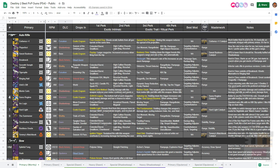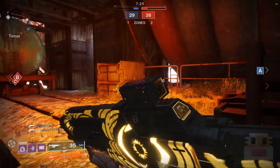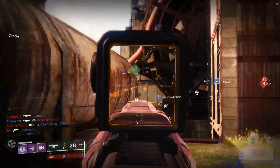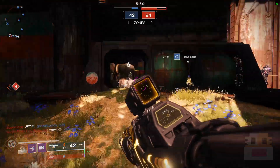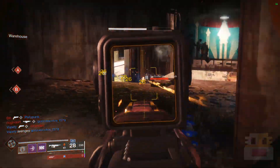The best weapon type in Crucible right now is Auto Rifles, claiming three spots in the top 10. Last season they had none, and this is due to a big damage buff in the Season of the Worthy patch notes — especially for Adaptive Frames, which got the most significant damage output changes. For RPM types: 360s fire too slow, 450s didn't get enough of a boost and have too much recoil from high-caliber rounds, and 720s are just wannabe submachine guns, so you might as well use SMGs since hand cannons dominate that range anyway.